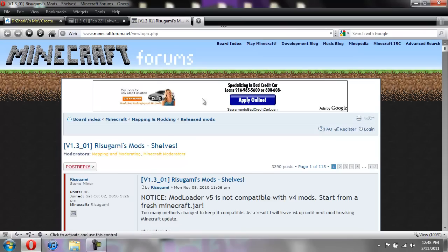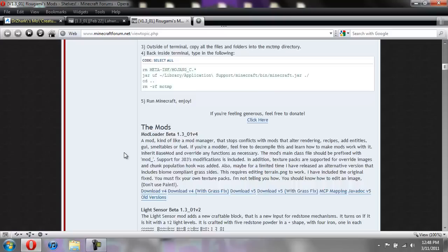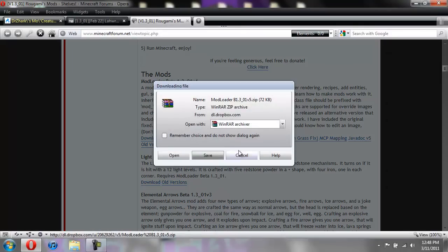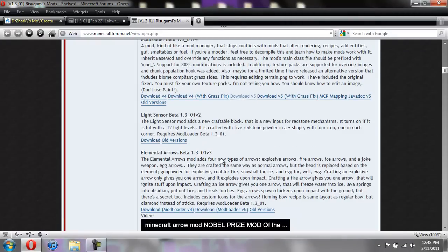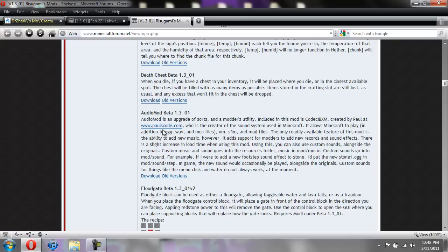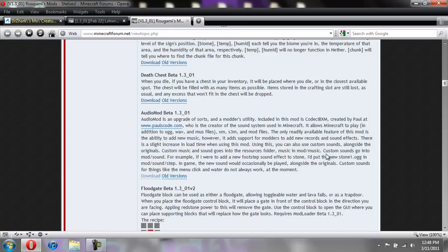For the audio mod and mod loader, you're going to scroll down and it'll say mod loader right there - go ahead and click on download v5, and then that'll bring down another drop-down box, then you just hit save. You should probably save all these to your desktop just for ease. For the audio mod, scroll down some more, click download, and hit save. So that's how you're going to get all these mods.